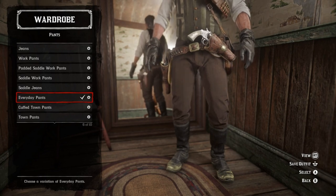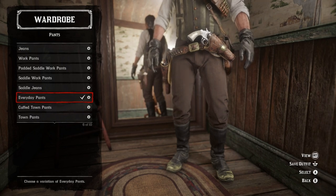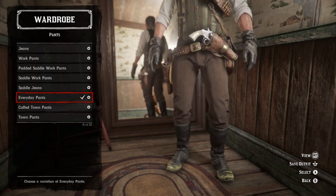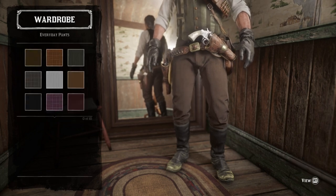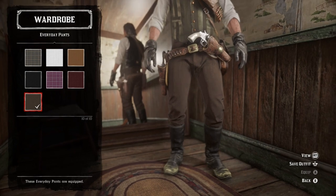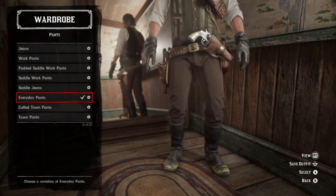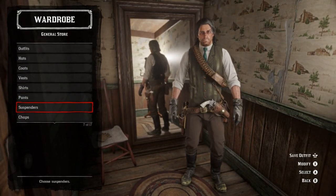For pants, I've seen other people do this outfit and a number of them go with pinstripe pants, and I don't know why. There are two versions of the cover art, and one of them clearly shows just brown pants — so much so that I went with the everyday pants in this darker shade of brown. I'd say it fits the look really well. I don't understand why people go with pinstripes.